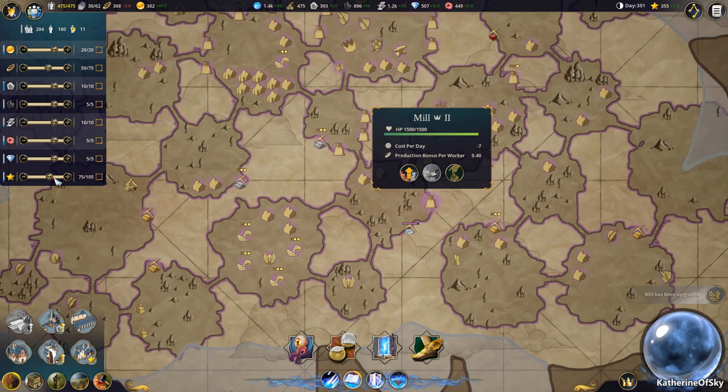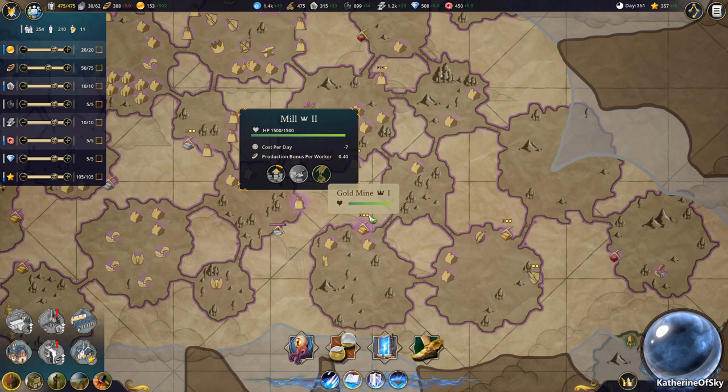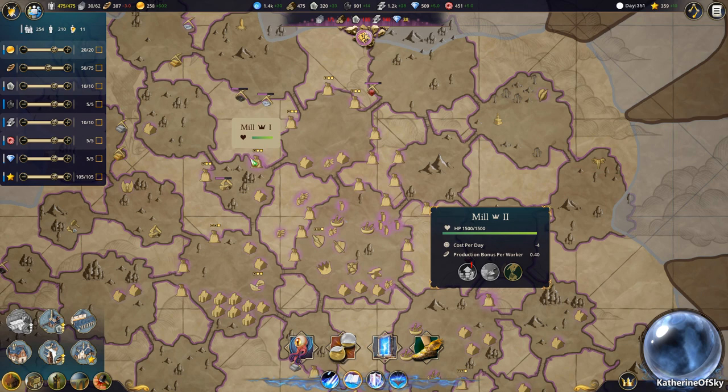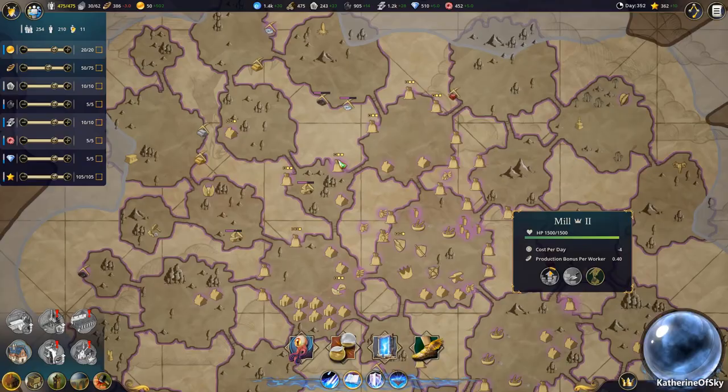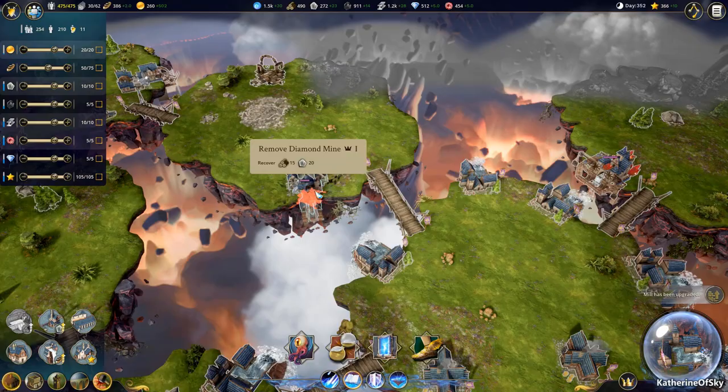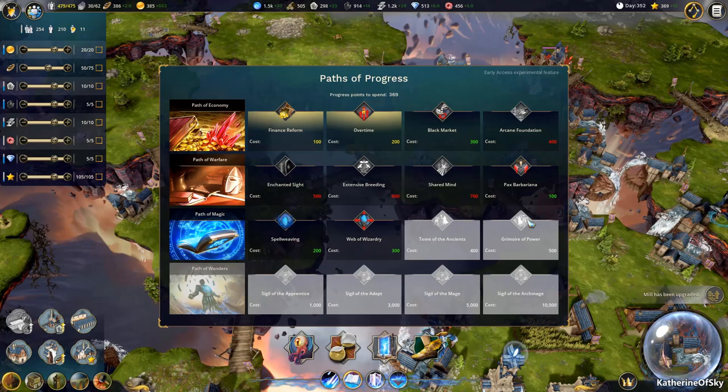Also increase our researchers as well. So yeah, this has been a very interesting kind of walkthrough of a different strategy. Thanks again to everyone who commented — I really appreciate that. It's kind of fun to try out different things. I always like to learn about different games. I kind of wish they would auto destroy stuff — that would be a nice thing, like a really cool perk. But anyway, thank you so very much for joining me. Take care of yourselves and each other, and I'll see you next time.